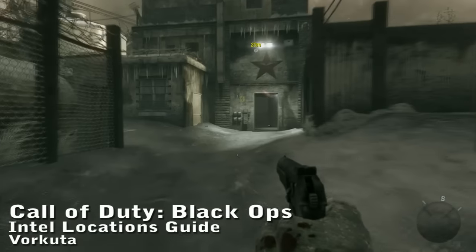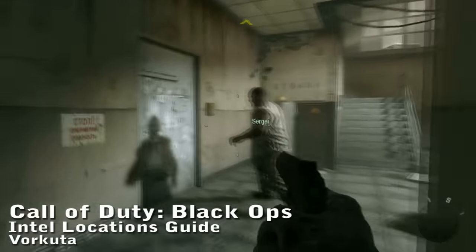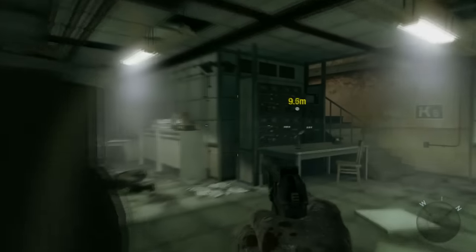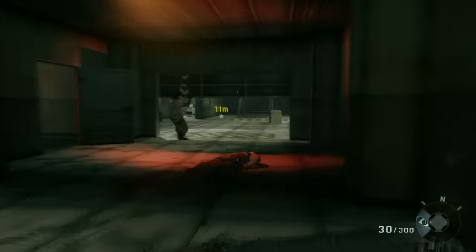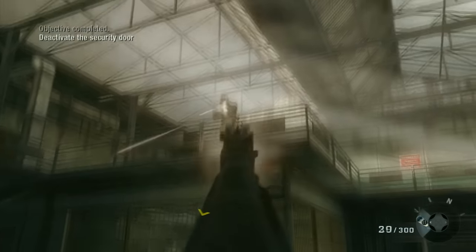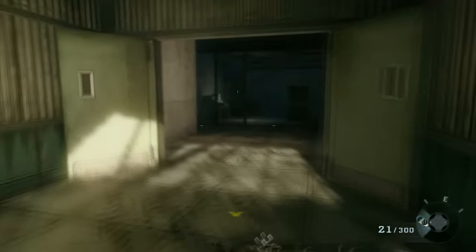Call of Duty Black Ops Intel Guide for the Vorkuta level. The first Intel is when Sergei is trying to break down the door to the armory. It's right next to where Reznov is standing on the second floor of the building. The second Intel is in this area after you slide under the door and Sergei sacrifices himself to hold the door open. In the back right corner of this room is the second Intel.